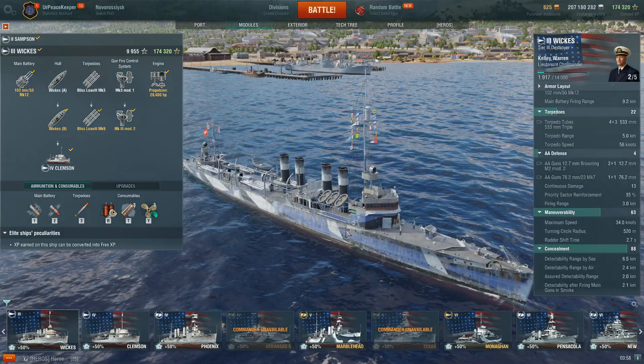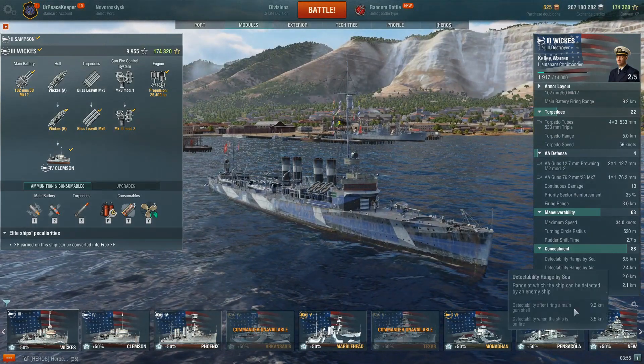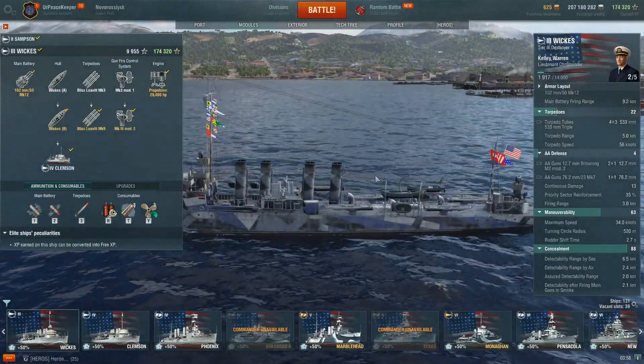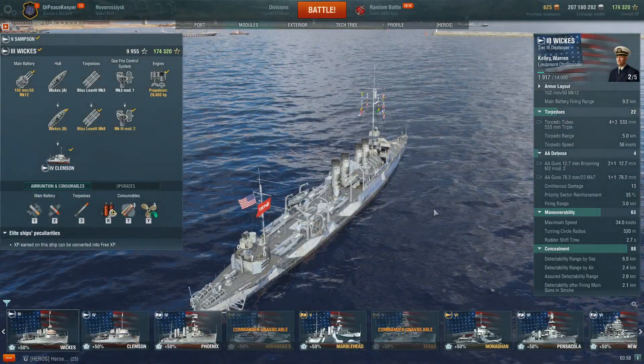In terms of detection range, Wix is not exactly the stealthiest ship at its tier. Six and a half kilometer detection range by sea, 2.4 by air, and like all destroyers, a sure detection range of two kilometers if you're in smoke or behind an island.